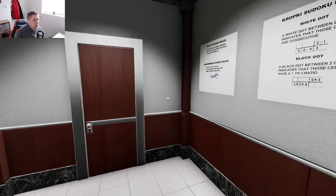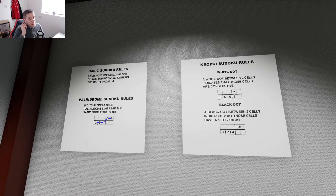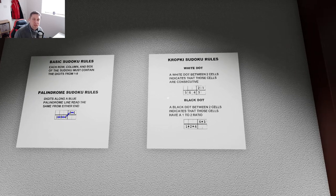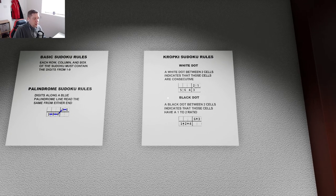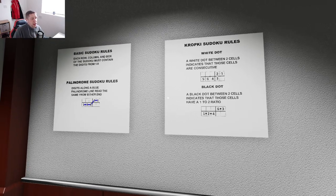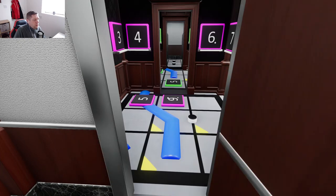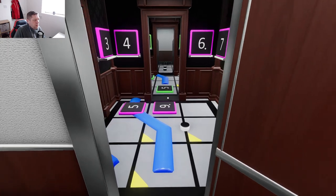Alright, so looking at the rules — the basic rules are there on the wall, but there are also some extra restrictions on this puzzle. We've got the palindrome sudoku, which means any digits have to be the same forwards and backwards on the line. We have white dots, which means the numbers have to be consecutive, and black dots, which means they are a ratio of two to one.